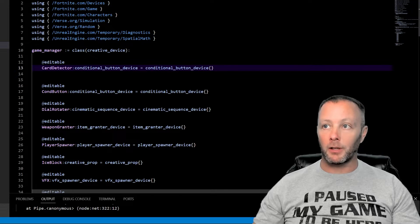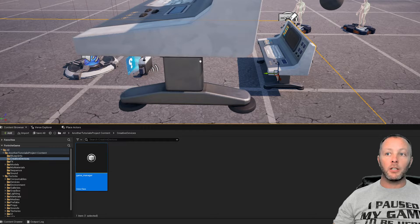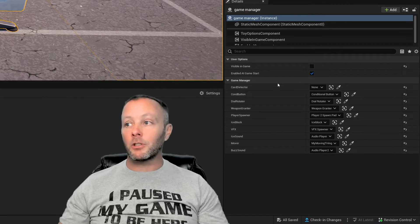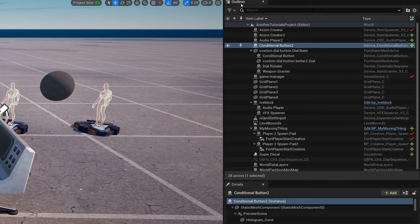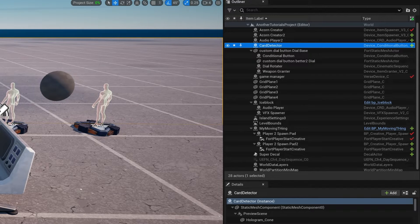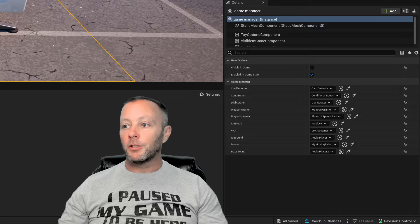Select your game manager — if you don't have one on your scene, you haven't done the first tutorial. It lives inside creative devices; drag it onto your scene, select it, and inside the details panel the editable `card_detector` will show up. We'll need to find our conditional button in the outliner and name it 'card detector'. Then go back to the game manager, select card detector, and pick the object from the outliner. That's the stage setup done.